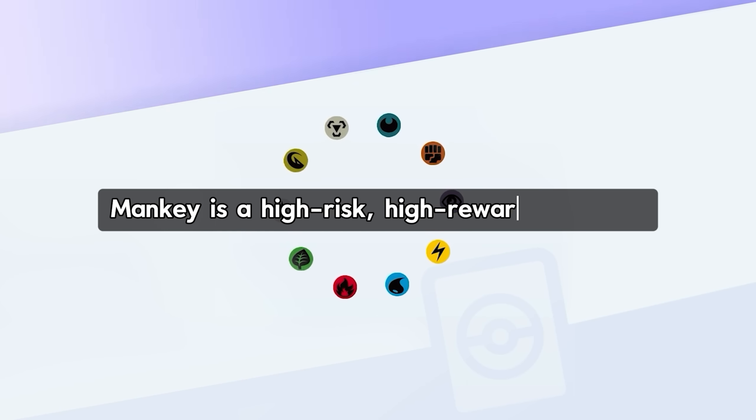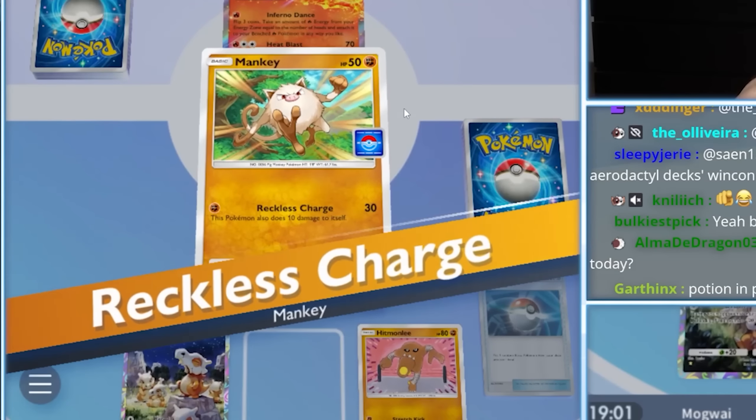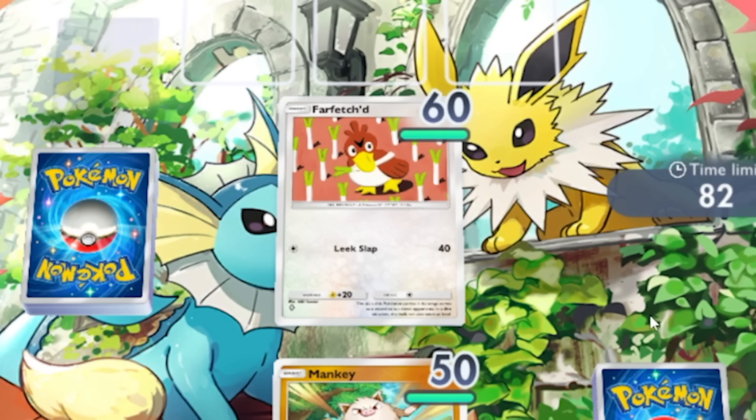So power creep already? Not quite — and that's what's so great about this new card. Mankey is a high risk, high reward Pokemon. After a Reckless Charge, Mankey's HP will drop down to 40, making him vulnerable to getting knocked out by cards that deal 40 damage with just one energy.